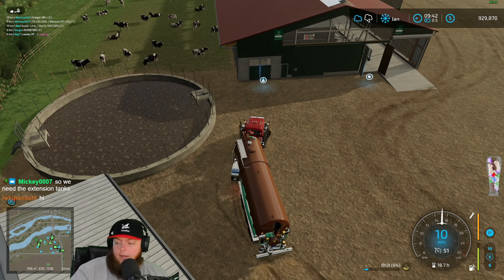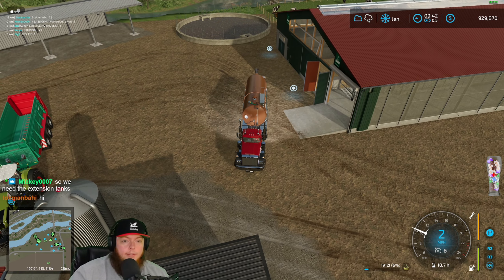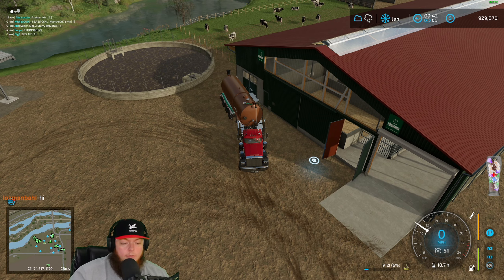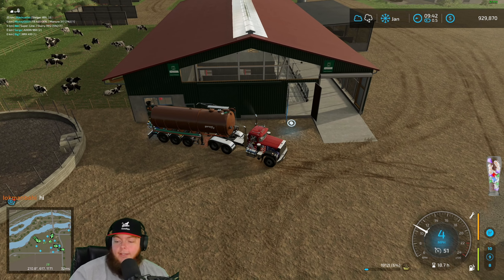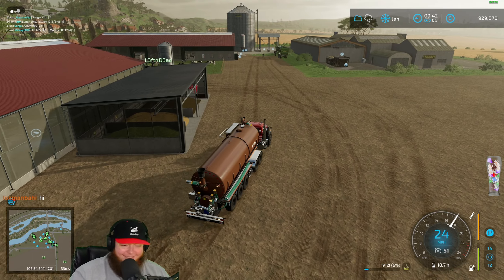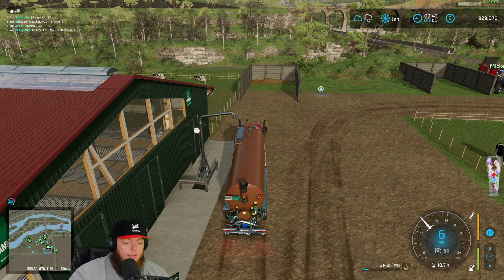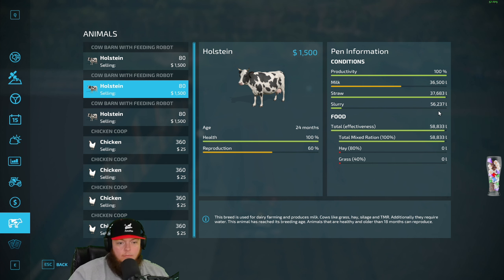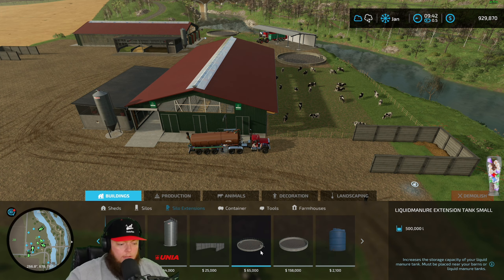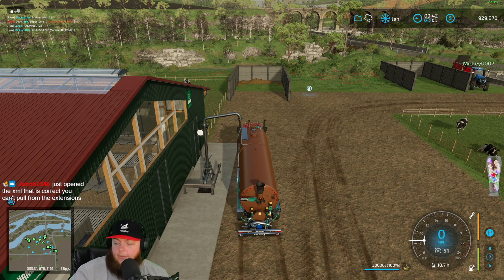We have extensions everywhere now. We have extension tanks everywhere now. The problem with extensions is you can't draw out of them. This is milk — that's where you get milk, not slurry. Each tank I just put in holds 500,000 so we can hold 1.5 million total now plus the buildings.